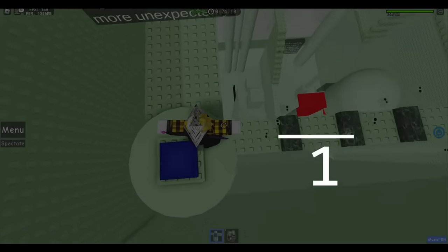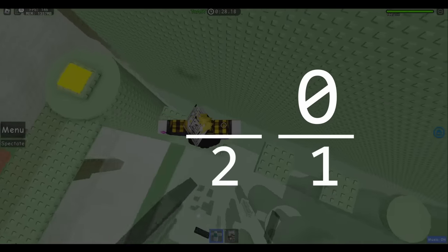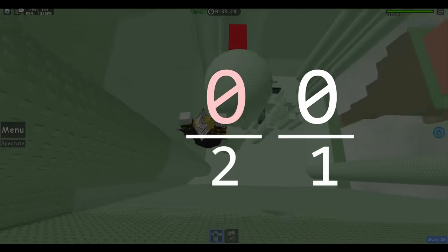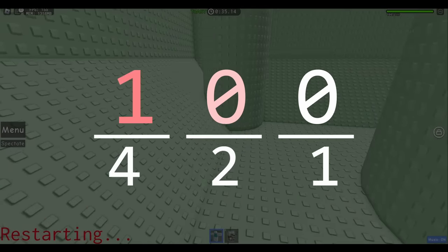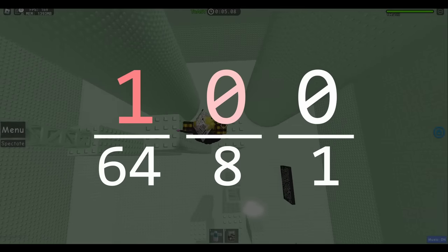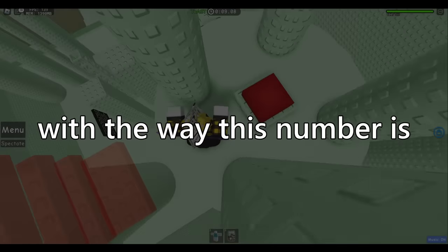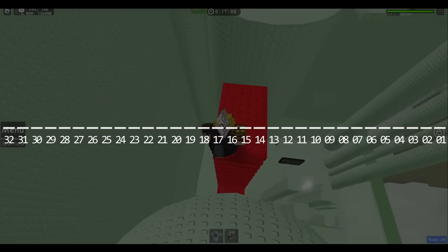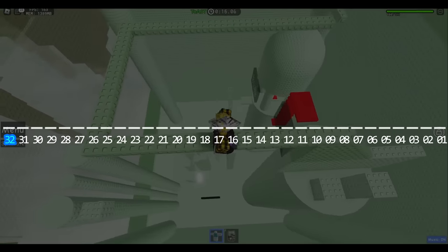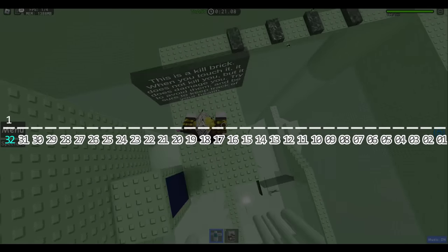Here's an example. In base 2, in the 1's place there's a 0; in the 2's place — not the 10's place, because it's base 2 — there's also a 0; but in the 4's place, there's a 1. That's how it's a 4. The same logic applies to every base that exists. The issue is that with the way this number is stored, there are only 32 bits or slots available — 1 allocated for the sign (whether it's positive or negative), and the other 31 for the actual number itself.